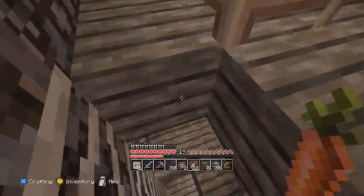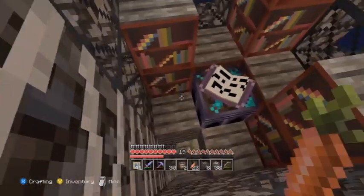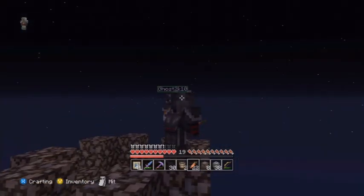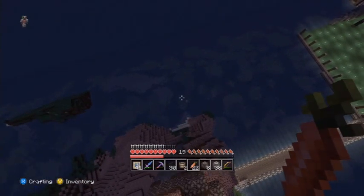Bedroom, enchantment room, and the roof of the tower, which is very nice. We jump off to get off — that made sense.